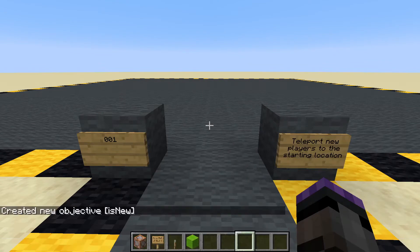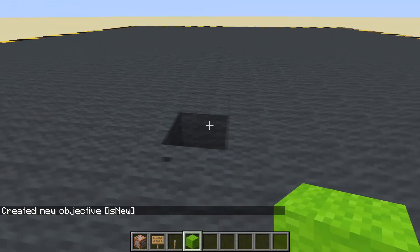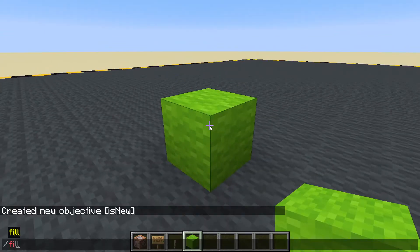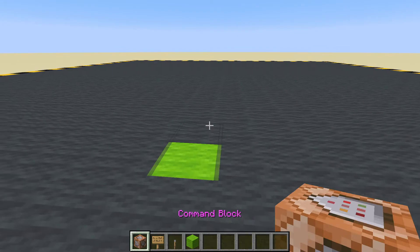Now I am going to have them teleport to here - that's just a little marker, you don't have to put that. I'm going to put a block on top, look at the block and type: fill, then tab tab tab - that will get me the X, Y, and Z coordinates of the block. I'm going to copy those, then remove the block.